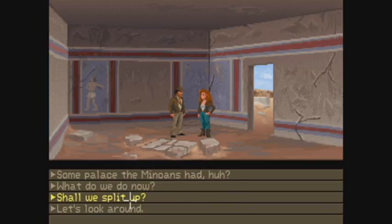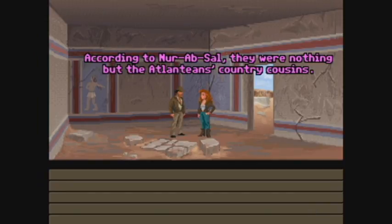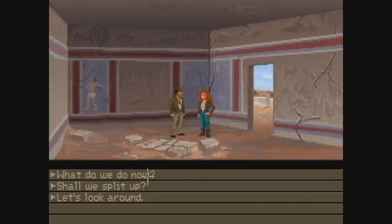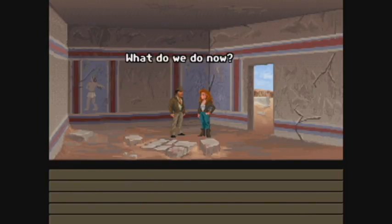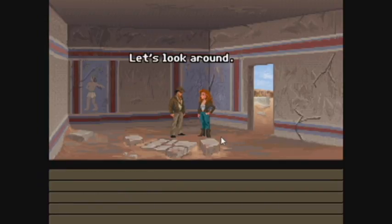Shall we split up? I don't think that's a good idea. Some palace the Minoans had, huh? According to Nur-Ab-Sal, they were nothing but the Atlanteans' country cousins. And what do we do now? I'm not sure. Maybe there's something useful hidden among these ruins. Let's look around.